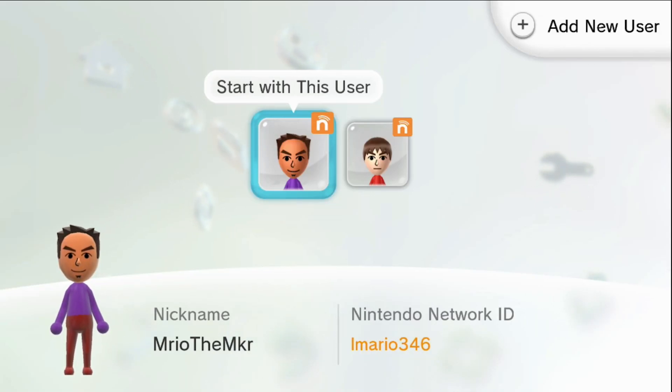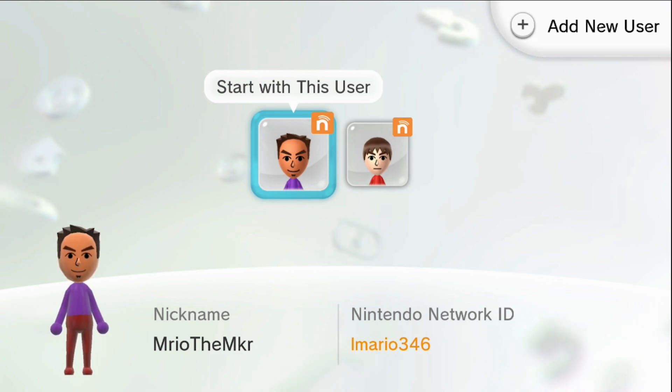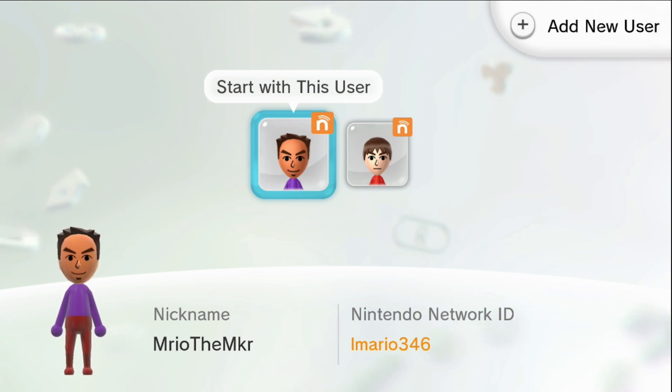Hello guys, this is Mario from the Revolution Cafe. Today I'm going to show you how to permanently region-unlock your Wii U to play Japanese, European, or North American games all in one system. What you need is Mocha CFW, a modded Wii U, and also the FTPii Everywhere app. I'll leave those links in the description.